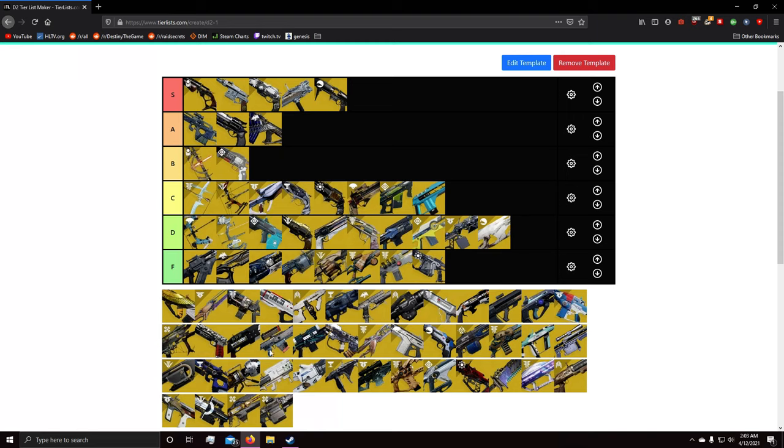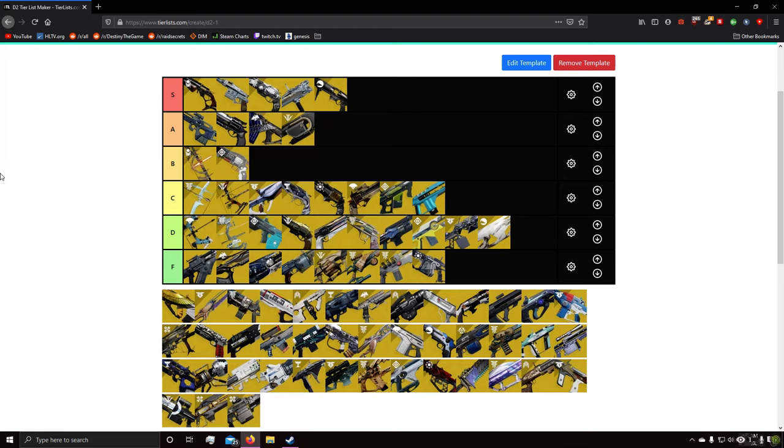Next is Jotunn — B tier. You can just one-shot people with it and it's easy to use. It's not as good as Witherhorde because sometimes the tracking can be easily avoided by jumping or side-stepping, making it more like B tier. The reason it's above C tier is you can just one-shot body-shot a Guardian by holding down a button. It's not like Merciless where you have to hit all your bolts. With Jotunn, if your orb hits someone they explode — that's all there is to it.